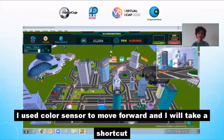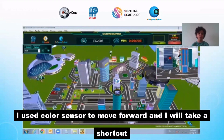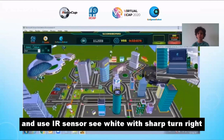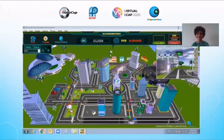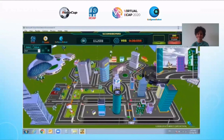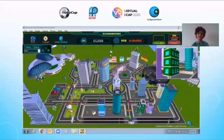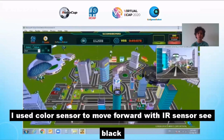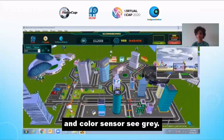I use color sensors to move forward and I take a shortcut. I use the IR sensor seeing white with a sharp turn right. Then I use the color sensor to move forward with IR sensor seeing black and color sensor seeing gray.